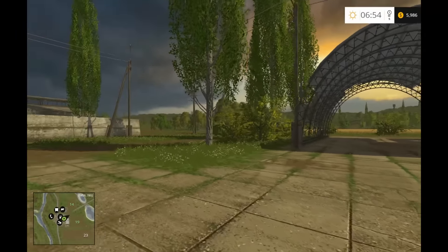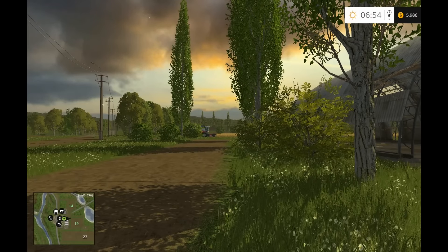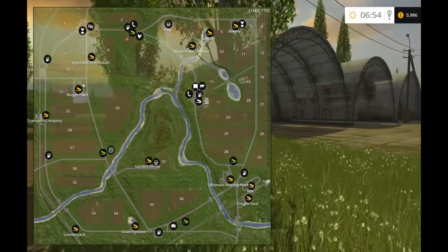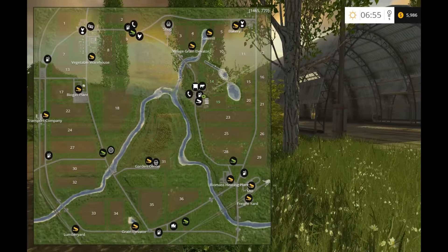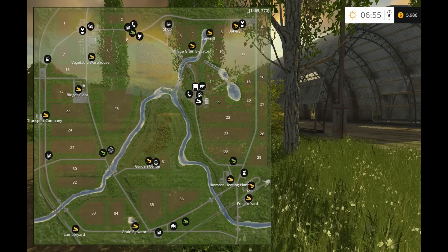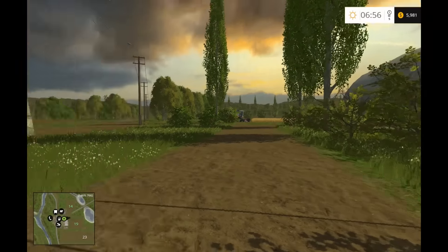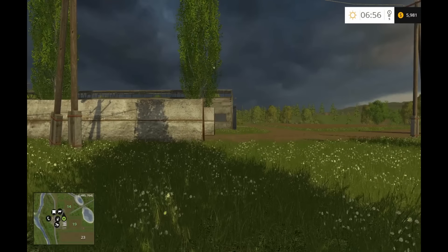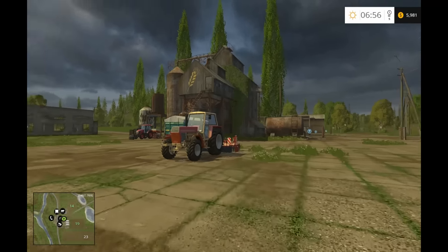I can see through the trees over there — there's a harvester. Pressing 9 is the default for bringing up your map. Fields 19 and 14 are green because we own them. Field 19 will be one of our first projects to harvest, and field 14 must be right over here, which gives us something to seed.